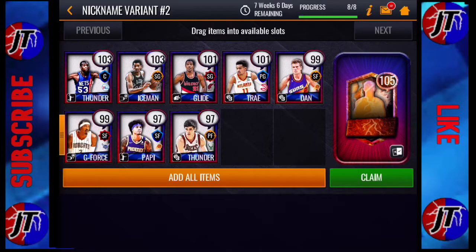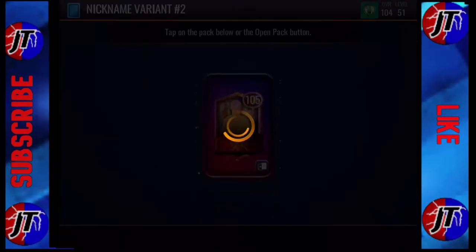The reason I was able to complete the set is because I pulled Iceman George Girvin from a free Nicknames pack, meaning that it only cost me about 3 million coins to finish up the rest of the set, so it was kind of cheap. Without further ado, let's get into this pack.